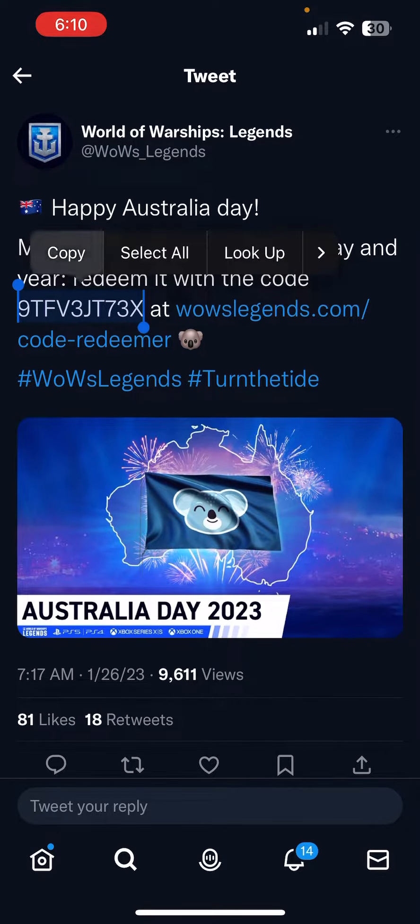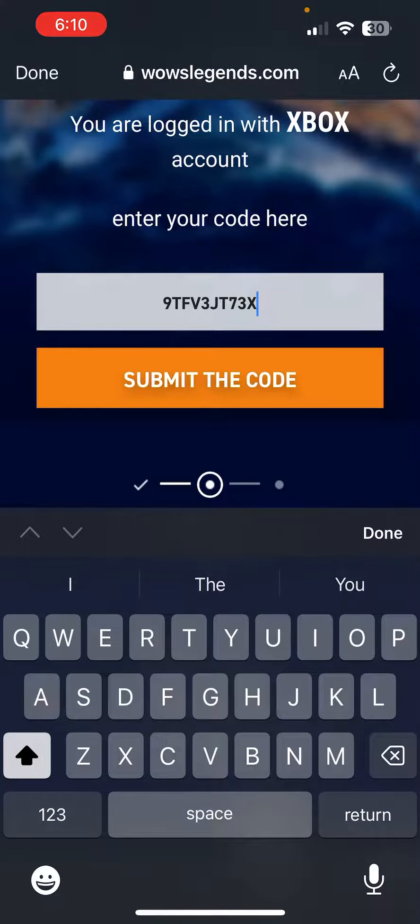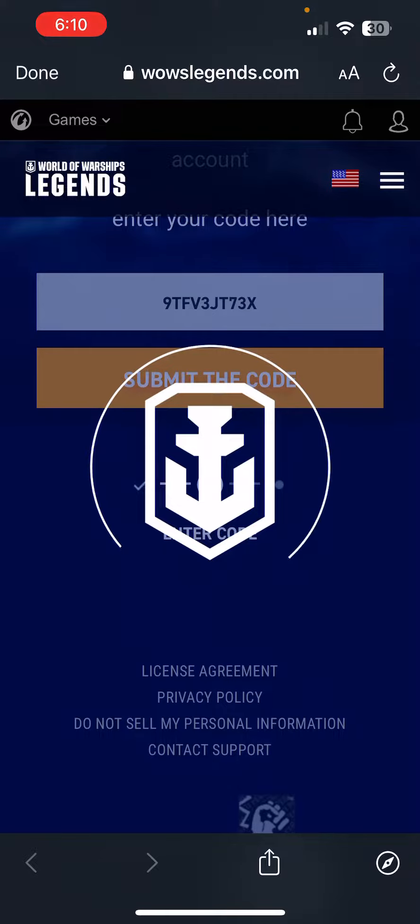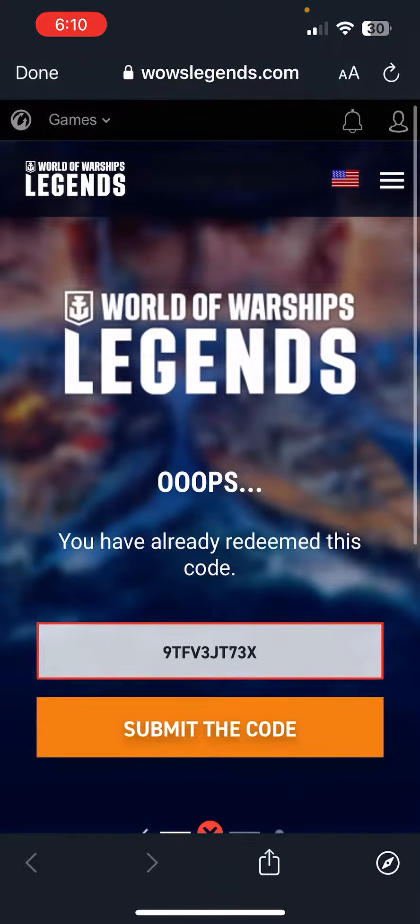All you need to do is copy the code, paste it into the redeemer right there on that site. I'll do that real quick just to show you guys. Paste, and then it should work. Now I've already redeemed it, so I can't do it twice, but yeah.